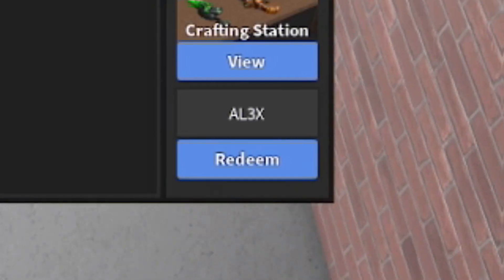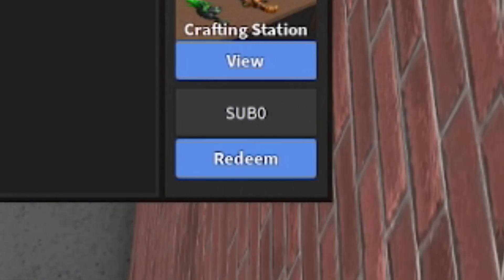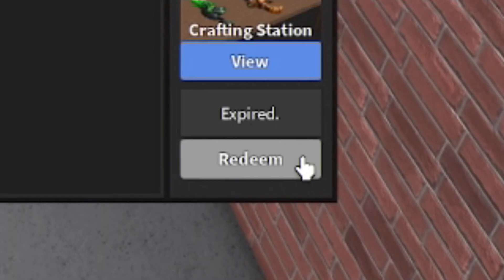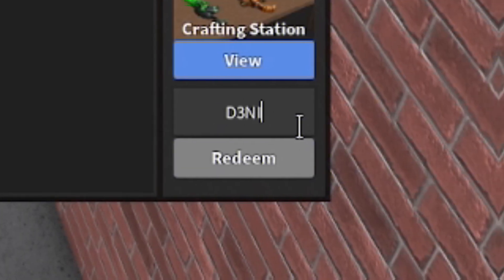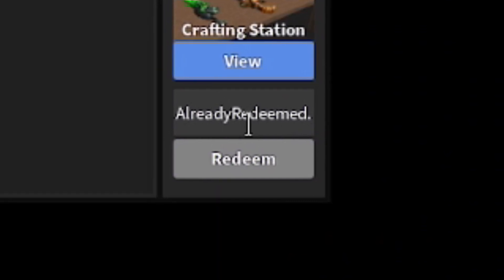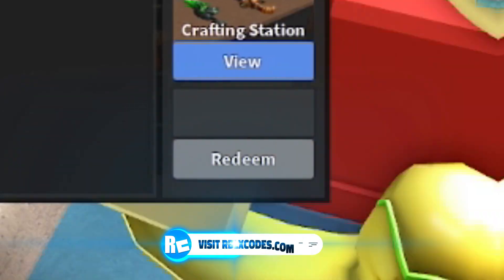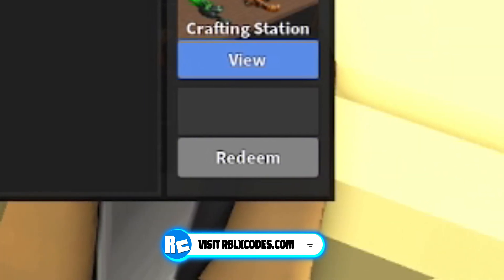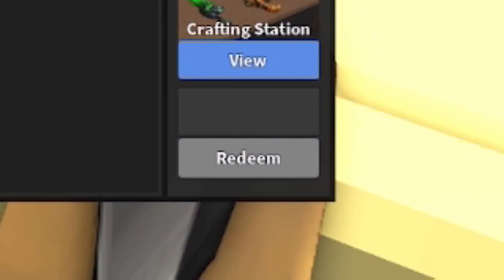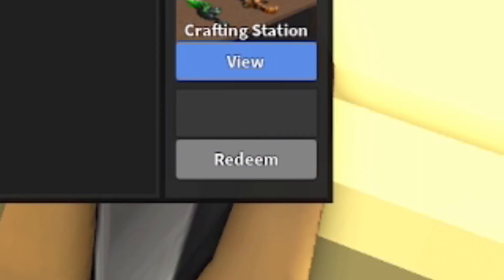After that, redeem the code SUB ZERO — all capitals, and that's a zero at the end, not the letter O. Next, redeem the code D3NIS — D-3-N-I-S — this gives you a free dark blue knife. Make sure you subscribe to the channel with the notification bell on so you're the first to see new codes whenever the game updates. I'm also trying to hit 1 million subscribers before the end of the year!